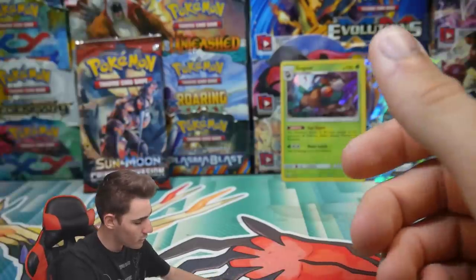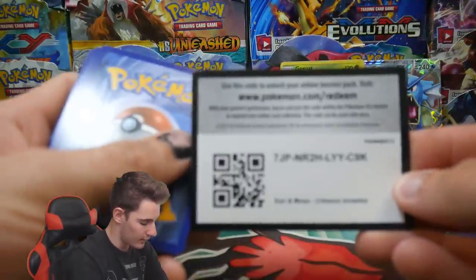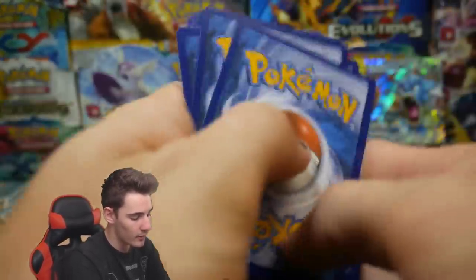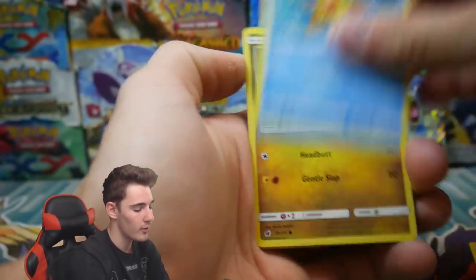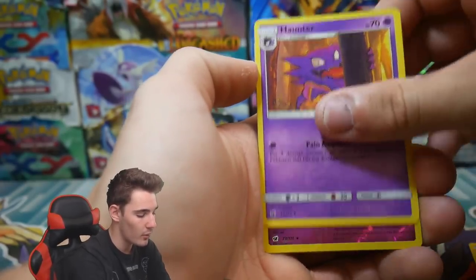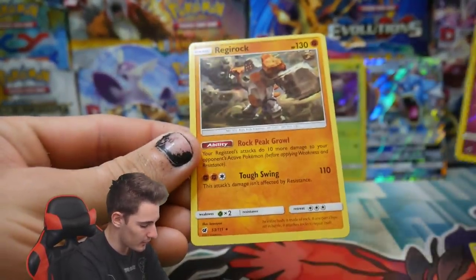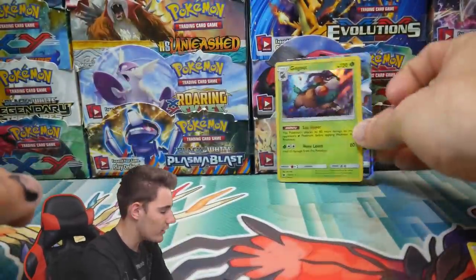We have a Buzzwole pack for the last pack. Will it be a GX card? Will it be a Secret Rare? We have an Aron, a Staryu, a Jangmo-o, a Phoebe, a Stufful, an Energy, a Gastrodon, a Zoellus, a Haunter, a Xerneas Rare Reverse Holo — that is awesome! And then we have a Regirock to finish that one off. Just the old Regi of the rocks.